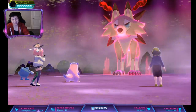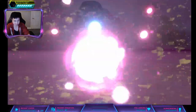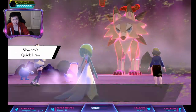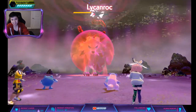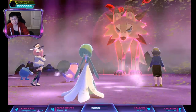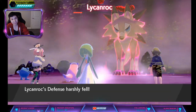Yeah, it'll be easier with Night No Guard — we'd have been done by now. Working on the stab. Then my turn. Hopefully this Poliwhirl doesn't die. Just kill it. I think the Lycanroc is faster.